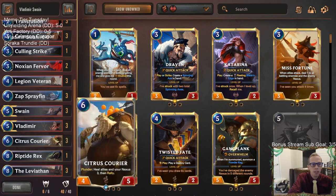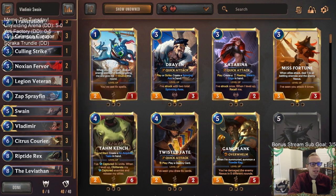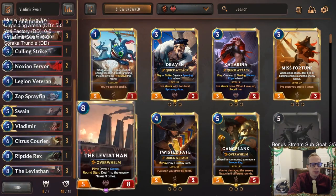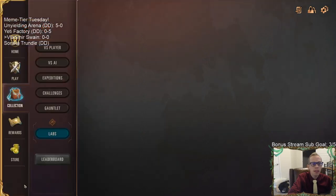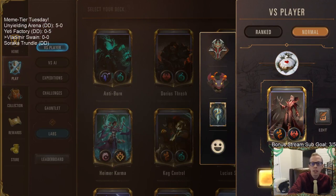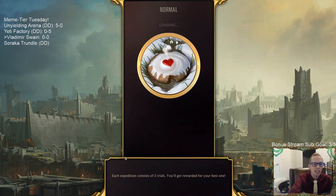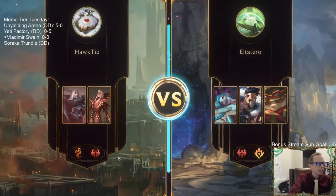We have three Citrus Couriers as our big payoff, and at the top end we have Leviathans to go with Swain — that's just amazing. Riptide Rex is in here because that card's amazing, Spray Fin gives us card advantage similar to Fortune Croaker, and Leviathan gives card advantage as well. That's the deck — we'll see how Vladimir and Swain do together. We're trying it in normal because it's Meme Tier Tuesday; sometimes we get two meme tier days in a week.